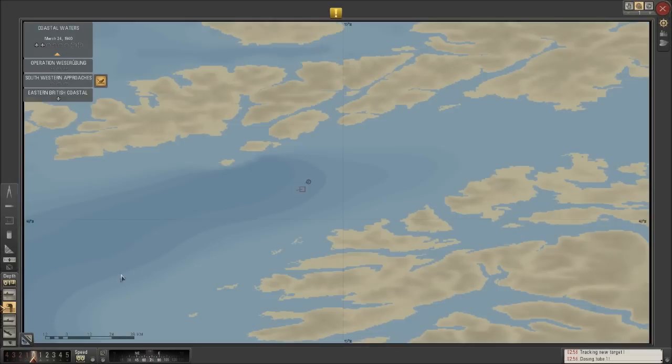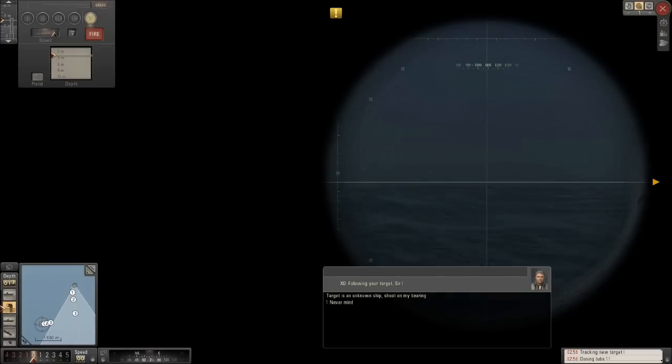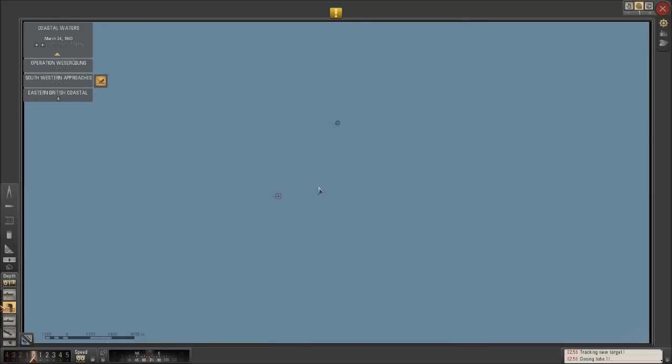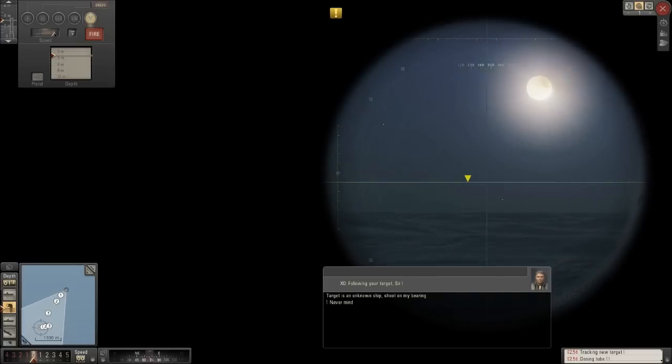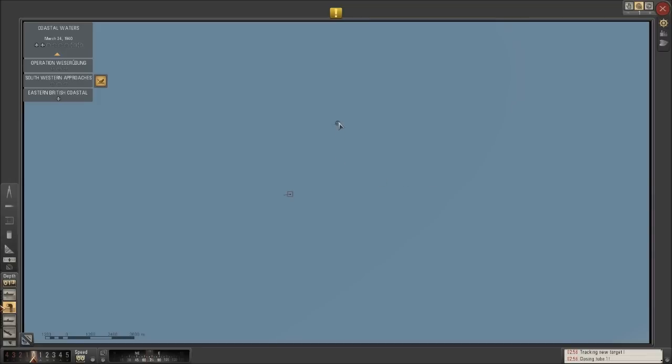Alright guys, not much time has passed and we've got our first target. I'm tempted to use the rear-facing tubes here just because basically we can, although this guy might not be in the best position for getting a shot off. Just your standard bog-standard freighter — nothing too magical about them. If I back up, we're just going to go that way. I don't know if we're actually going to intercept this guy, so we might not be able to use the rear-facing tubes. What we'll do is just reposition ourselves so that we're going to face him frontwards and then just hit him with the gun.